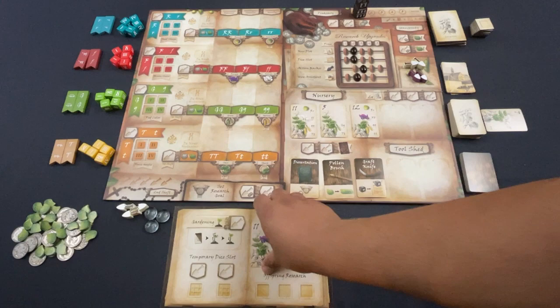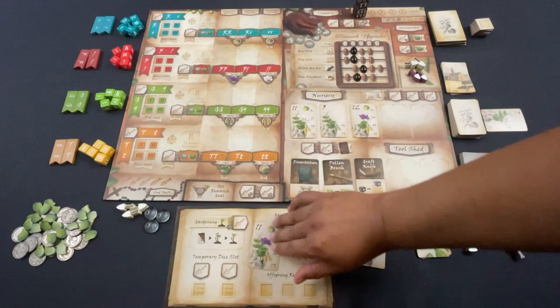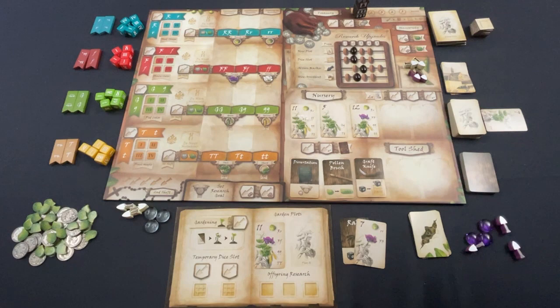They are pretty famous at this point for putting out a lot of fun science games. Looking at my shelf I see Cell, Atomic, Periodic, Covalence, and Cytosis — I have all their games. This one contributes worker placement. The motif is that you are cultivating plants, inspired by Gregor Mendel, a monk from way back. You're going to cultivate plants, get seeds and genetic material, and prep yourself over five rounds.